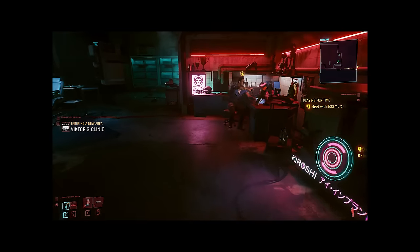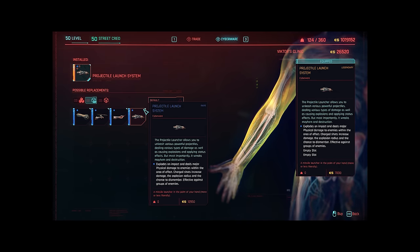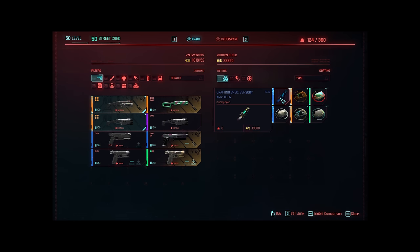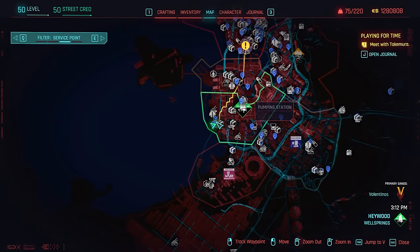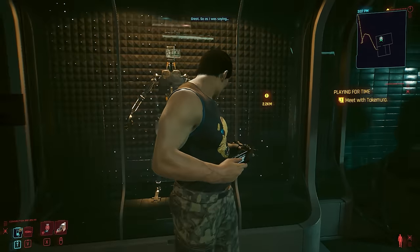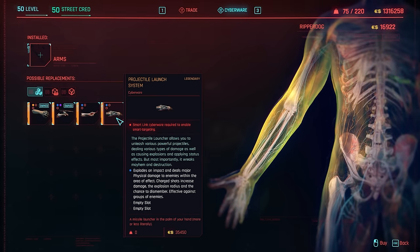Here are the options when it comes to the rocket launcher. Early on at StreetCred 20, you can buy the rare variant from Victor's Clinic, and at the same time I also suggest buying the sensory amplifier recipe for the same launcher here, since it also gives you an extra 20% crit damage. Later on, you will want to purchase the legendary variant from Doc Ryder here in Wellsprings, and since we're at the same Ripper Doc, I also recommend buying the following cyberware upgrades, as they are needed for this build.